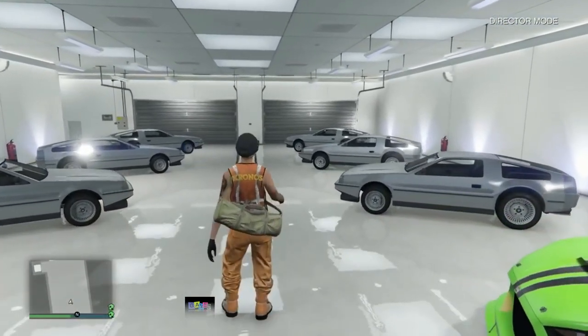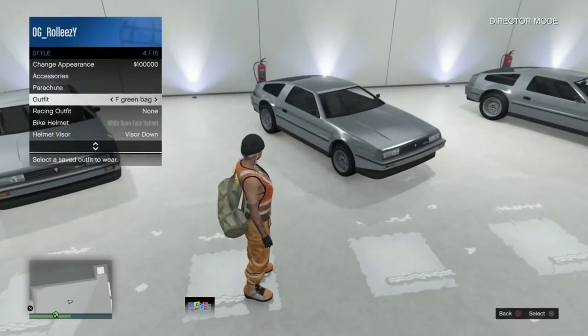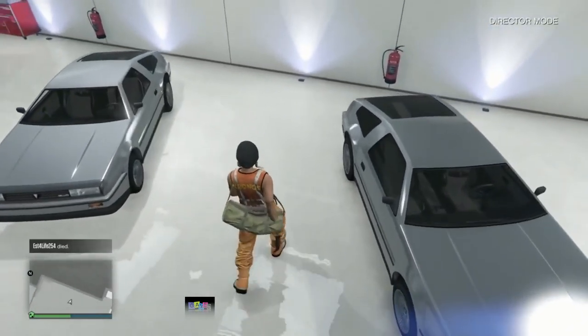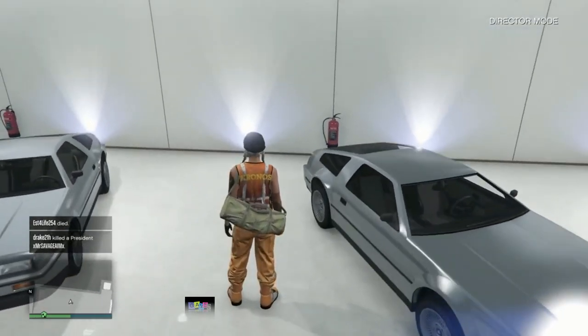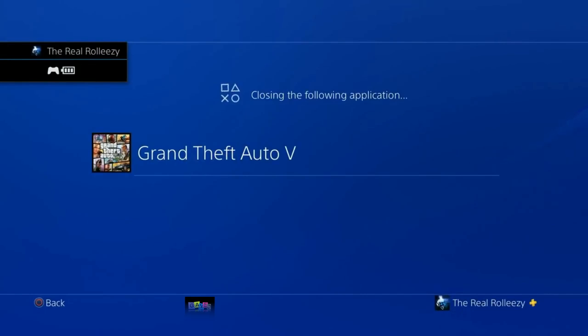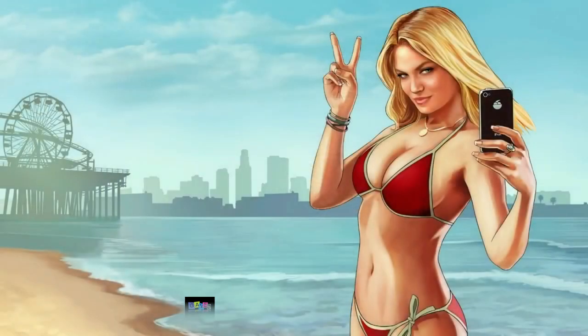Once you've moved all the cars around, force a game save. The easiest way is to open your interaction menu, go to Style, and click on the outfit you're wearing or put on an accessory. You should get the orange save icon at the bottom right. Once you've forced the game to save, just close the app and then relaunch GTA.